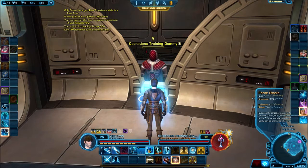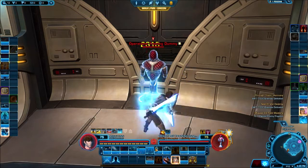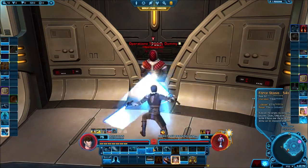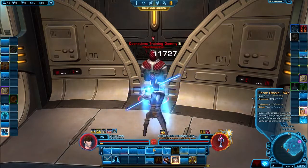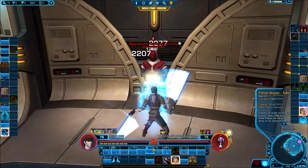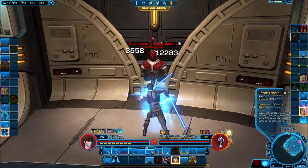Force Stasis is your crowd control — subdue the target, stunning it for four seconds. It deals damage over the duration and builds focus over the duration. It definitely went through a lot of changes over the years; at the start it only stunned and dealt damage while you were channeling it, which was actually kind of terrible because it also stopped you from doing anything else. A very needed change.